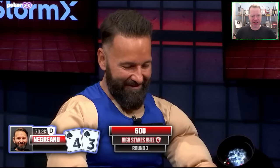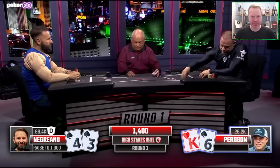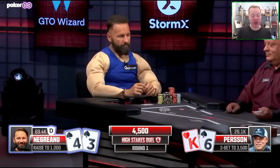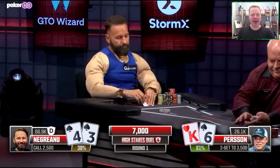Daniel Negreanu on the button opens up with 4-3 of spades, which is perfectly fine and reasonable. Eric Persson with King-6 offsuit three-bets to 3,500. This may look loose and aggressive and maybe even bad, but it's actually not — it's GTO approved. Turns out stuff like King-6 offsuit, Jack-8 offsuit, and Ace-X offsuit are okay to 3-bet bluff even when you are this deep-stacked. Most of your 3-bet bluffs are going to come from suited connected type hands, but some of these high-card blockers do mix in as 3-bet bluffs as well. Persson does it — he's been studying.